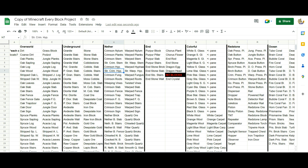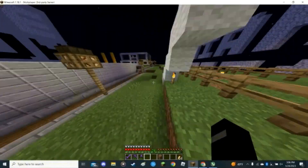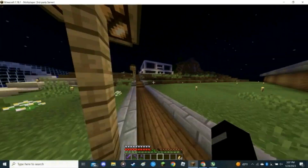Now it was time to populate it with all of the overworld blocks. I pre-planned out what blocks I was going to put where in a spreadsheet. So all I really had to do was collect all the blocks. Well, one down, 719 left to go.